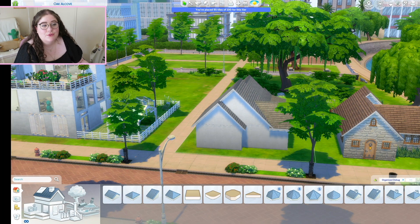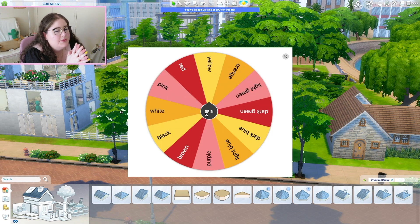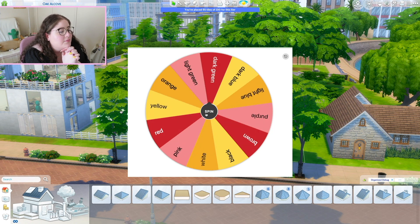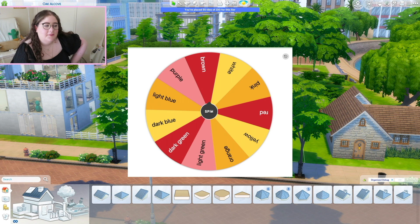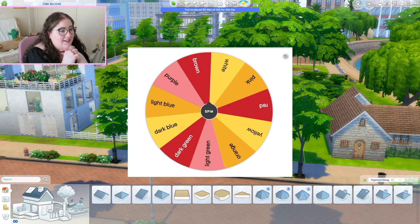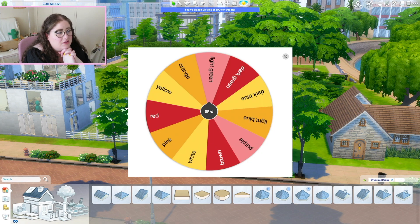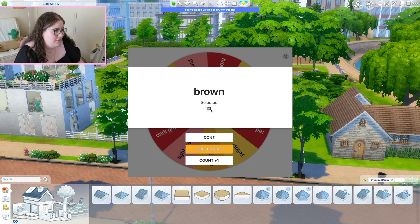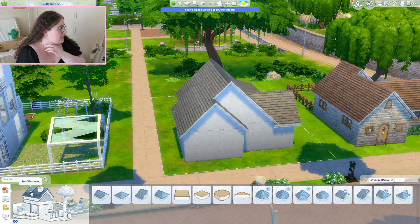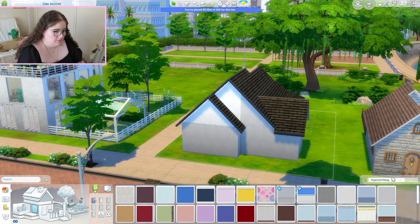Now it's time to randomize two colors for the exterior of this house. Black. Black — and it'd be funny if it was pink, wouldn't it? Black pink in your area, literally. I kind of want a dark color because black with a light color I really don't know how it's gonna look. Black and brown — I always get told you shouldn't put black and brown together but I don't think that's necessarily accurate. Anyway, this house is gonna look deceptively normal on the outside. Let's start with a black roof and then I'll do some brown wallpaper.